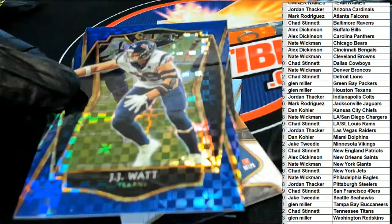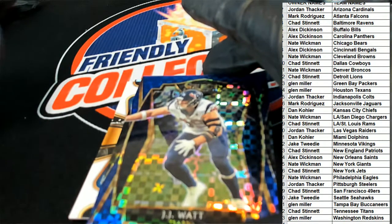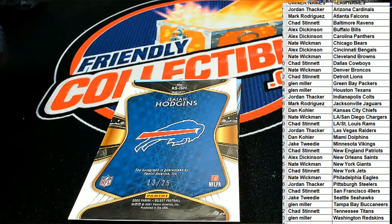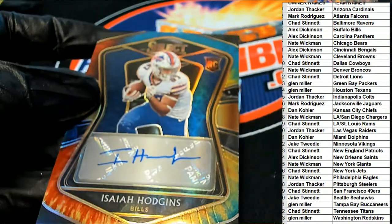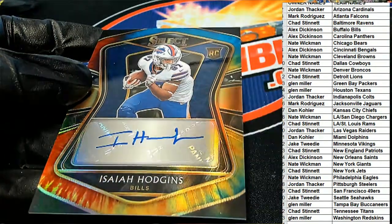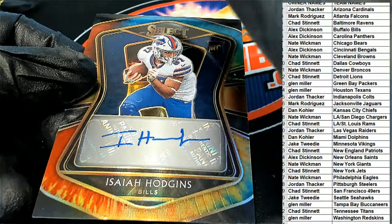Next up in the break it looks like there's a hit down here. Good luck everybody, what's it gonna be? It's a hit — 13 of 25. Alex, congratulations with a low-numbered rookie auto! That is a low-numbered hit, 13 of 25, Buffalo Bills rookie card. I'm not that familiar with the player — I don't think he's one of the top rookies, but certainly a low-numbered rookie card.